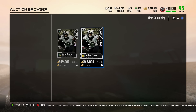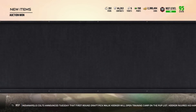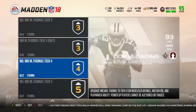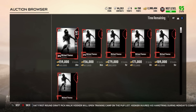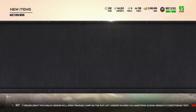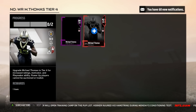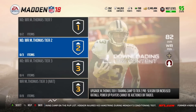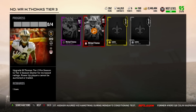Alright guys, I'm adding two big, huge pieces to my team. We have Michael Thomas powered up from the very bottom all the way up to the very top. This is going to be around 1.4 million coins worth of upgrades to my squad. Adding probably the two best receivers in the game overall-wise — obviously Julio Jones being the best in the game, and Michael Thomas being the best when it comes to helping out the whole entire team.